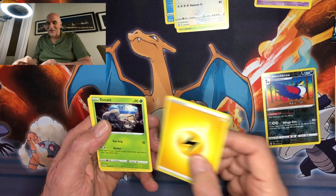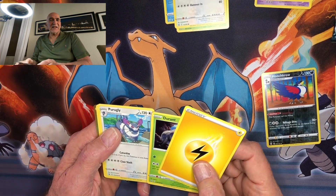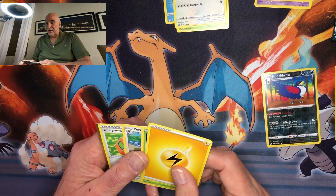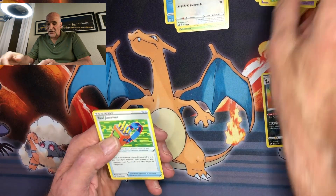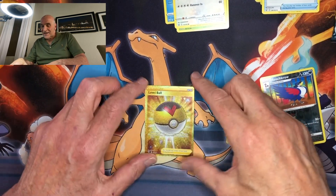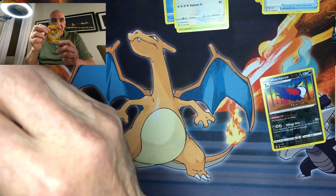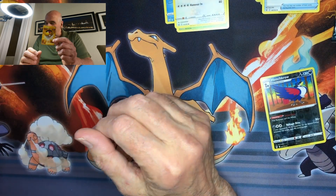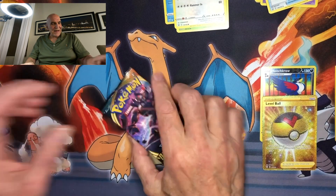We have an Energy Card, a Durant, a Purugly — come on, that's an ugly cat, but there are no ugly cats. Unless you're an elf, and then they're all very tasty. We have a Tool Jammer, and look at what we have here — a full art card! Beautiful. Piece of cake, no doubt winning the pack battle.